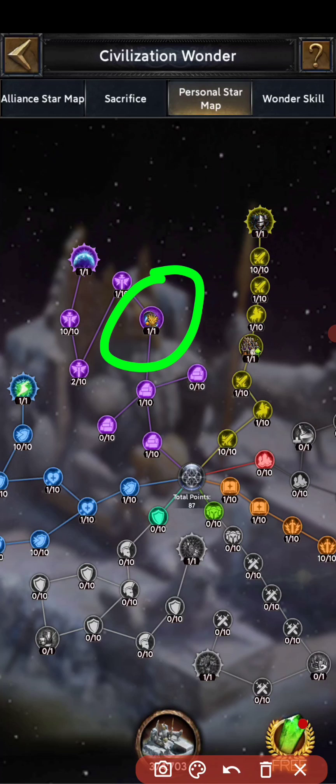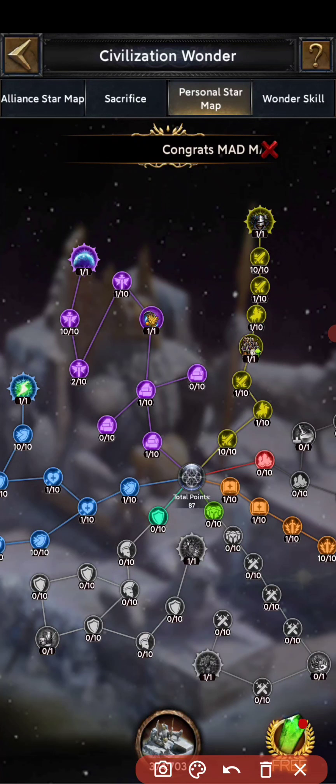Do not forget to put points first here, because if you use more points — for example, I have 87 points — if you activate any of these skills it will ask for more star souls. But if there are fewer points, it will consume much fewer star souls.